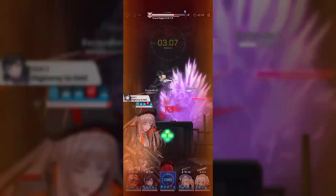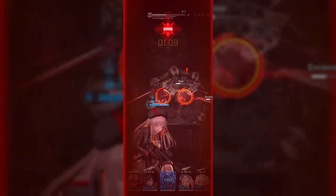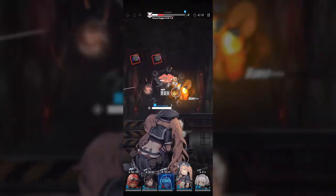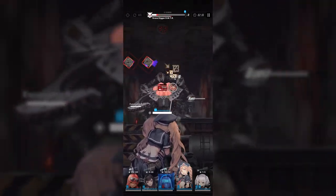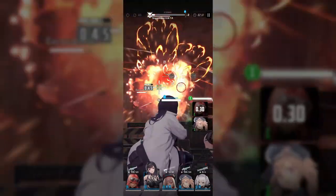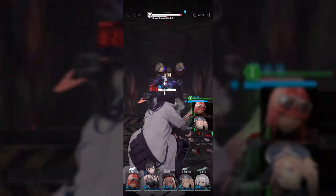It's possible to make a one-size-fits-all type of team, but this can be expensive since most of the best units are SSRs. So realistically, you will have to form at least 3 different teams for different stages, consisting of both SR and SSR characters — one team for a close-range focused stage, one for mid-range, and one for a stage where most enemies spawn far away. You can form up to 5 pre-made teams, so you can really experiment and see which works best depending on the characters you have.